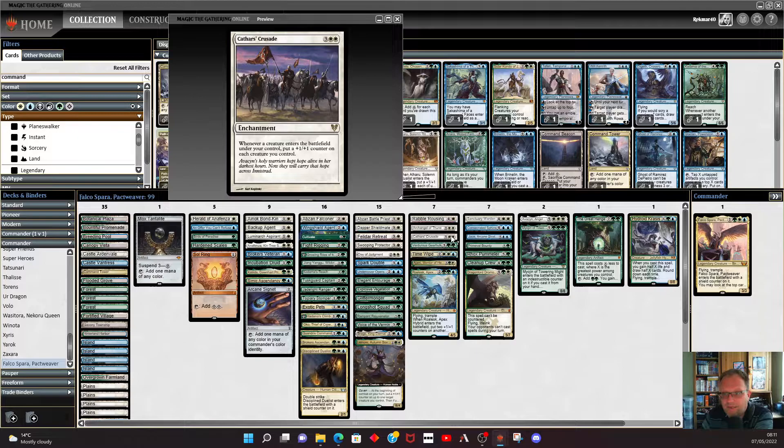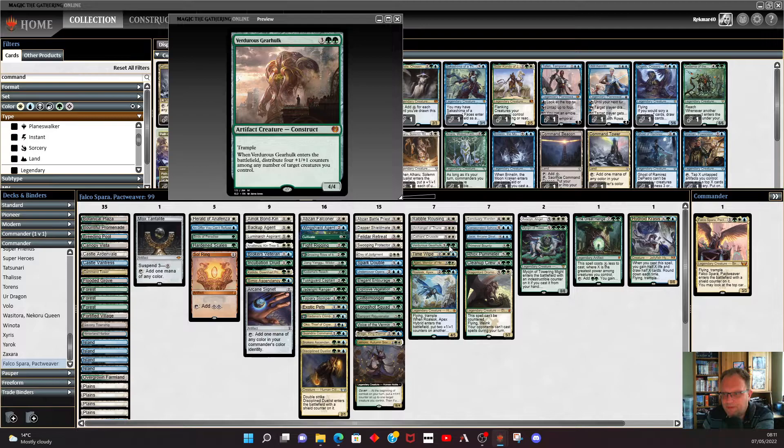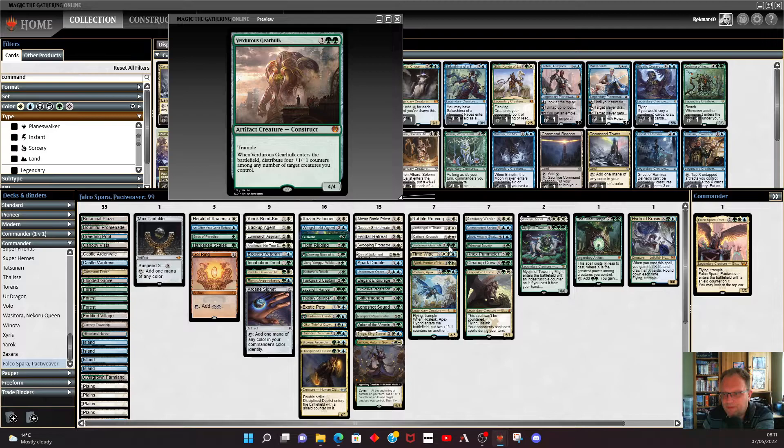Kathar's Crusade is fantastic in this deck — put a creature into play, put +1/+1 on everything; put another creature in play, another +1/+1 on everything. You should be able to cast most of your deck off this with a bit of luck. Same with Verduras, which comes into play and chucks a load of +1/+1 counters around. Time Wipe is our second wrath effect, and it bounces a creature back to our hand before it resolves, which is quite good.